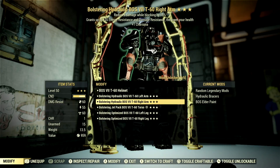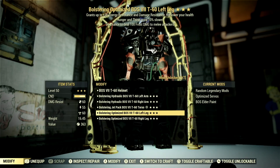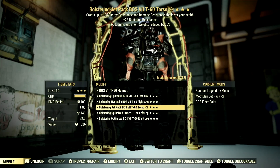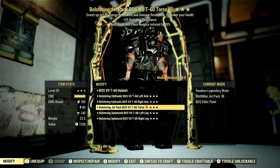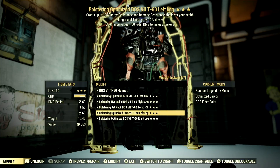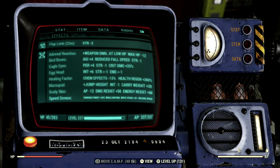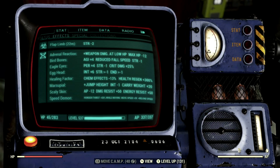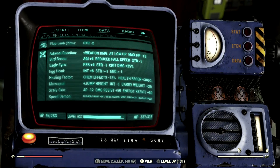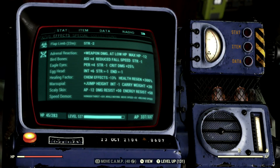For power armor, I'm using a full set of T-60 Bolstering power armor. You can use whatever power armor you'd like, though I recommend either Bolstering — grants up to +35 energy and damage resistance as health lowers — or Overeater's, which has amazing effects whether you're high or low health. For mutations, the ones I really recommend are Adrenal Reaction, Egg Head, Healing Factor, Marsupial, Skull Totem, and Speed Demon. That's my entire build and weapon. Now let's get to some demonstrations.